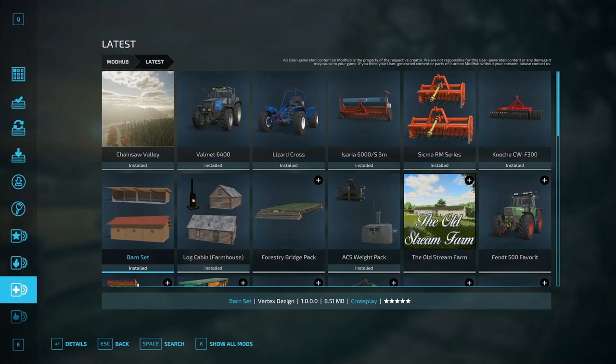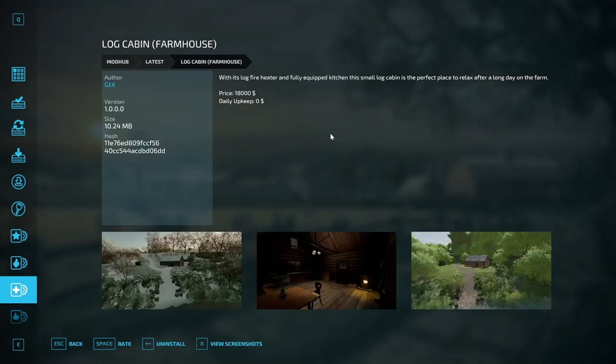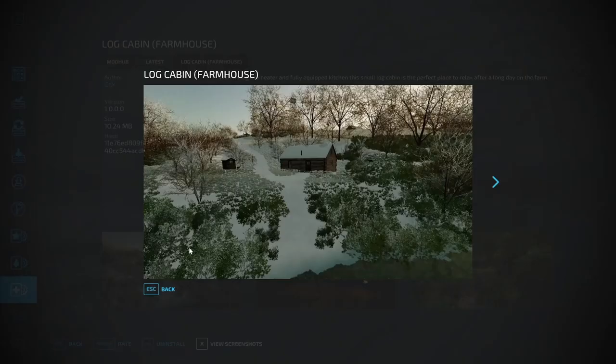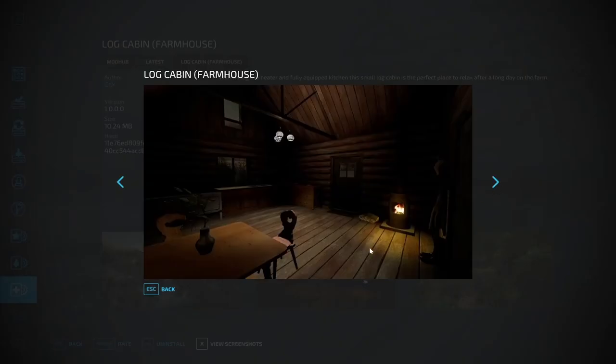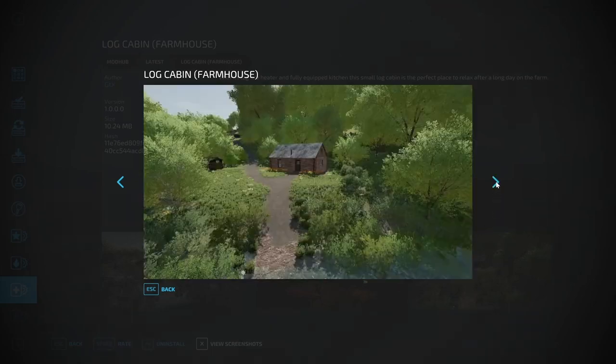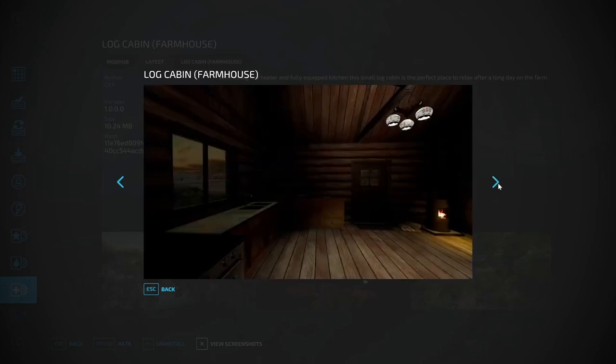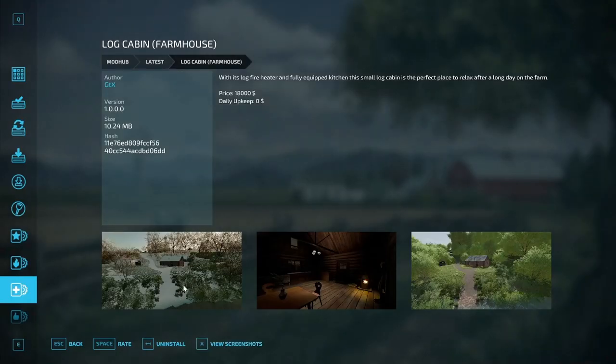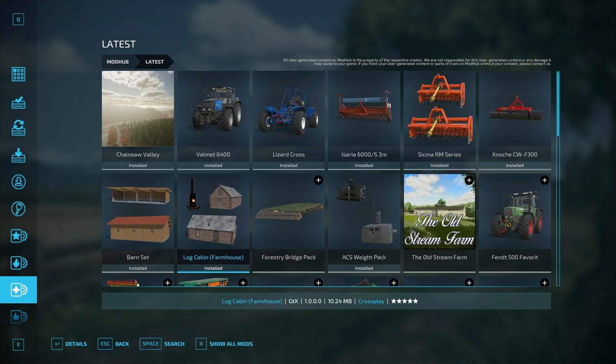Next let's check out the Log Cabin Farmhouse by GTX. With its log fire heater and fully equipped kitchen, this small log cabin is the perfect place to relax after a long day on the farm. Price is $18,000, daily upkeep of zero. Nice little cabin out in the woods — very cozy, lovely furnishings. That'll be under the farmhouses category, 10 megs, author GTX.